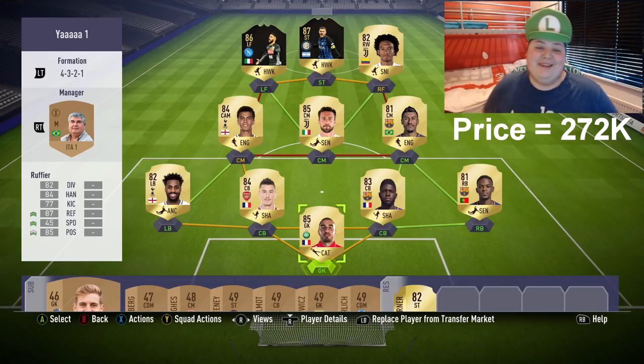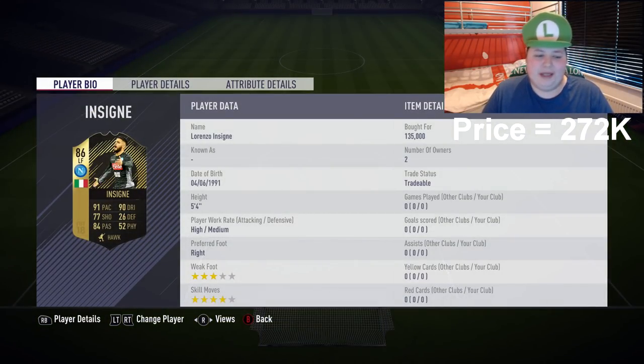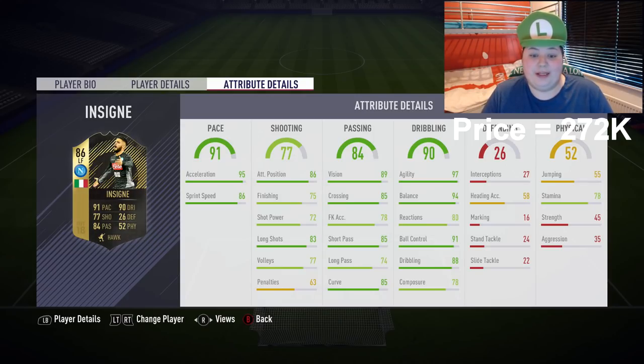We have Inform Insigne and second Inform Icardi here. I'm more looking forward to using Inform Insigne because I really like his non-inform. I've always liked Insigne's cards because he's my type of player — quick, super agile, good dribbling, sticky feet. His in-game stats are pretty good. It's a pity he doesn't have 99 balance yet. Last year a lot of his cards had 99 balance, but he's getting there — 97 agility, 94 balance, pretty decent.